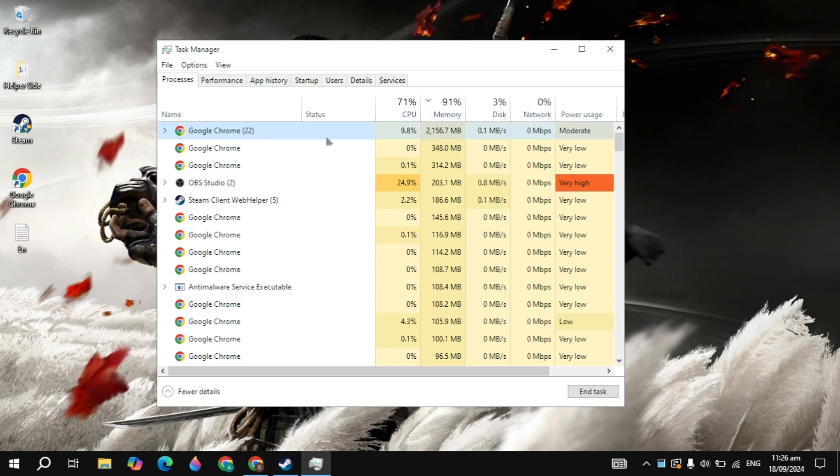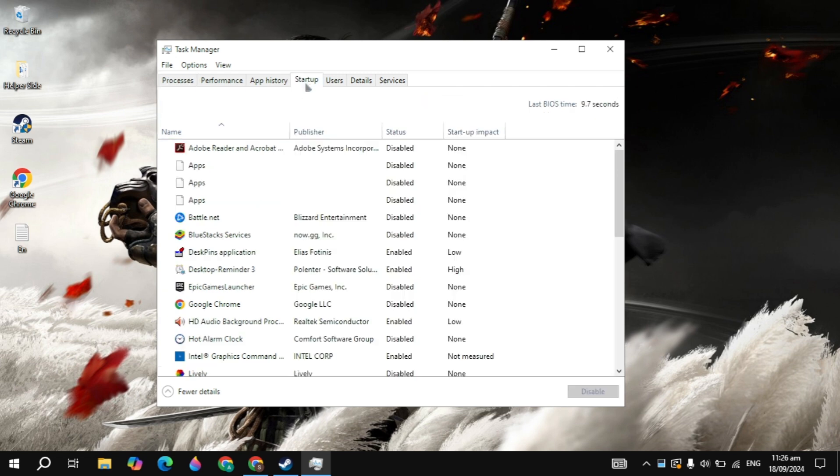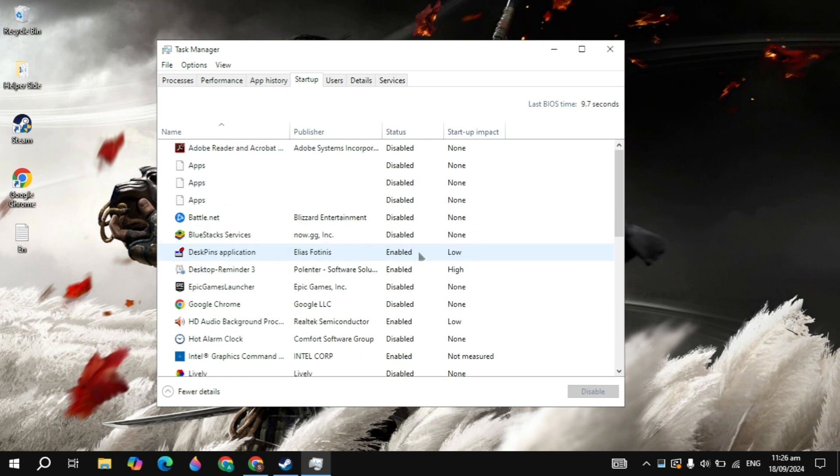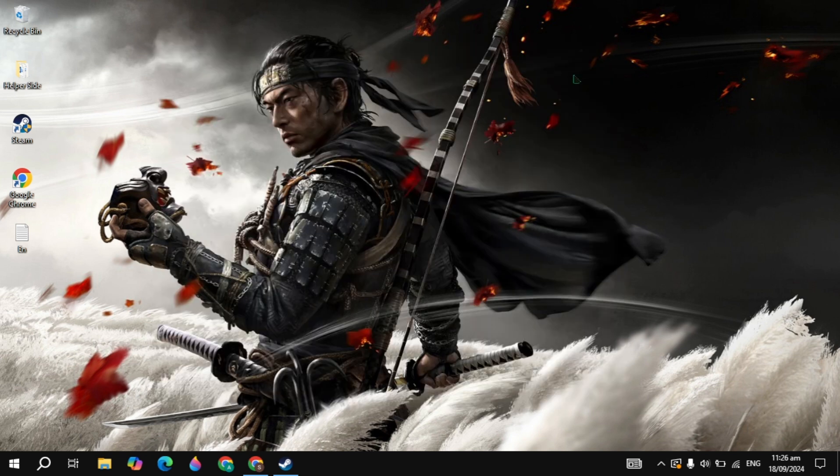Then go to the Startup Apps tab on the top. Once you go to Startup, you will see all the background applications. When you start your PC, these applications start automatically without your permission and cause a lot of CPU or RAM usage. So when your CPU or RAM is consuming more, your game crashes. You just need to disable all of these applications from here.